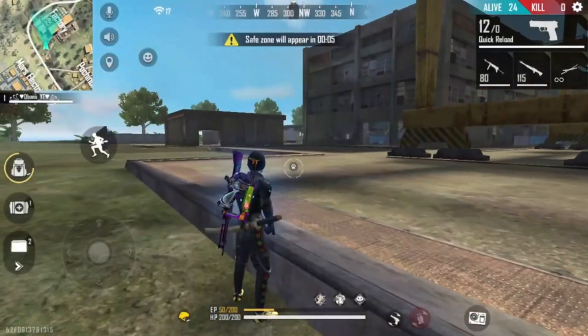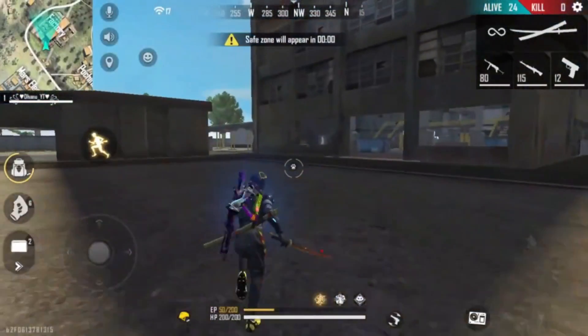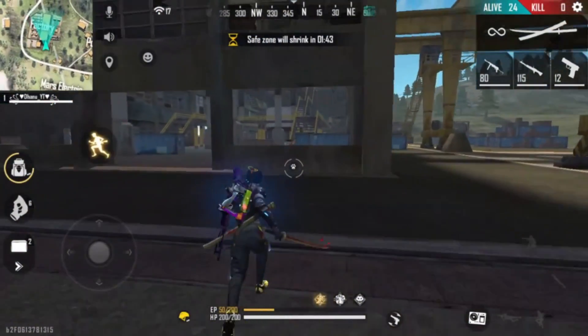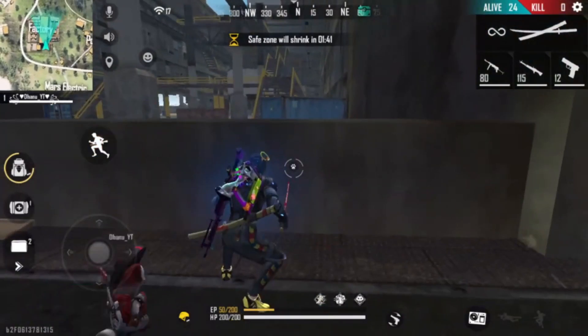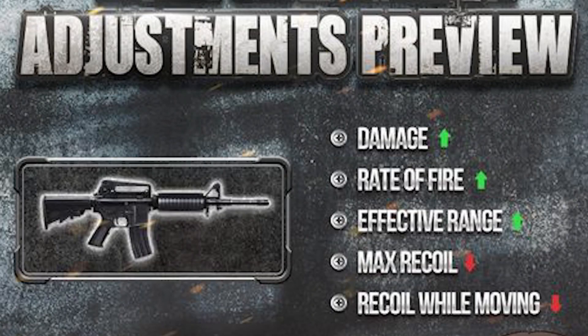Next one is the M4. We will update the P90. As you can see, you will need to use the M4A1. The airmoggan is used but you can use it. You can use a little damage. You have a rate of increase. The effective range is a lot of range, and it is a lot of recoil.